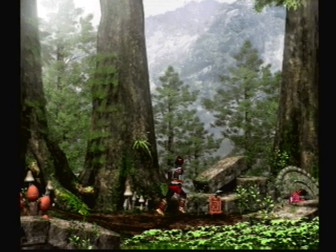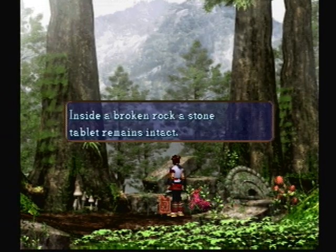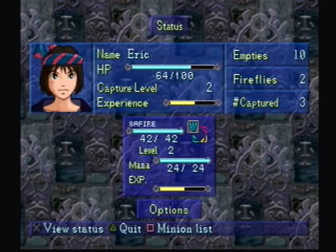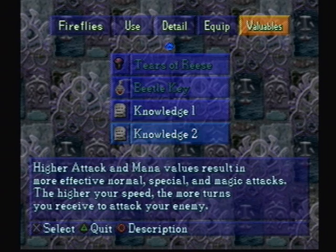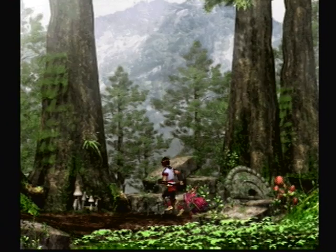Here we have another tablet — Knowledge number two. Higher attack power makes special and magic attacks more effective than normal. Remember your speed: the more turns you get to attack your enemy. Yeah, that's more obvious talk there.